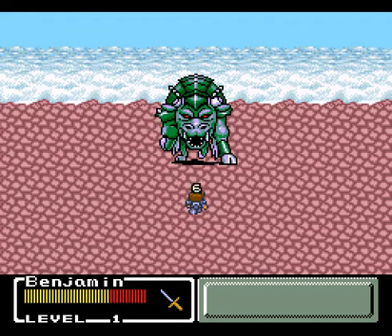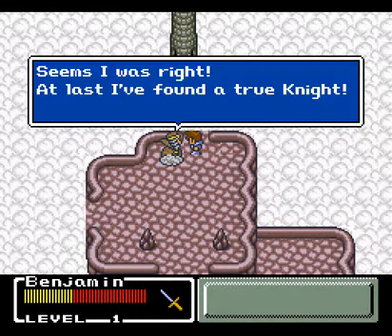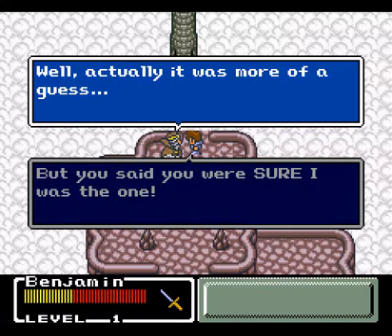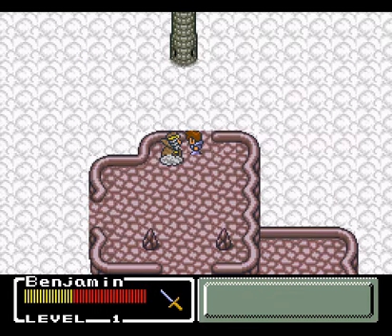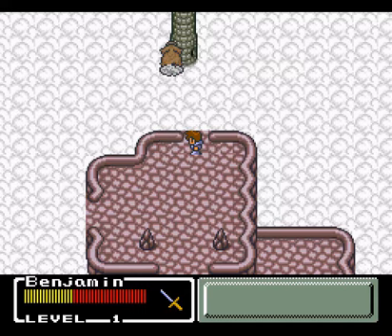What I like is the enemy looks more and more damaged each time you hit him. There we go — we gained some experience, we gained a little bit of gold. Old man thought we weren't real. And then we get the power shrug — one of Benjamin's greatest techniques ever. And now we go to Level Forest.